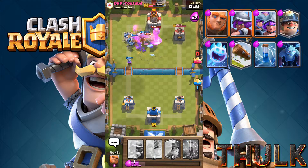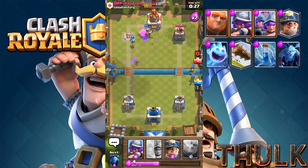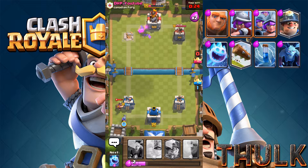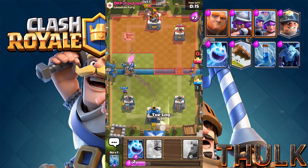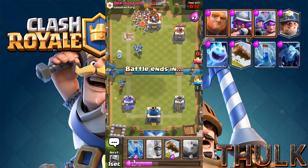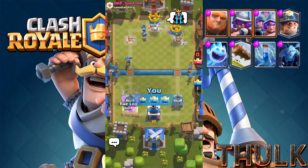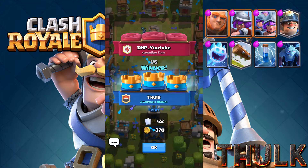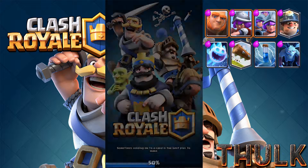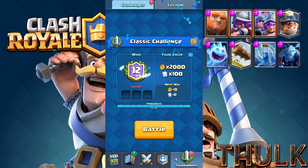He's got his own Inferno Tower with his minion horde, and we're just going to keep pushing at him. He's trying really hard to get me with that miner in the back, and he might probably get my tower. Let's just get his King Tower right here. There he goes — it's gone. Alright, DHP YouTube, thanks for giving me my 12th win with a flawless Classic Challenge victory.